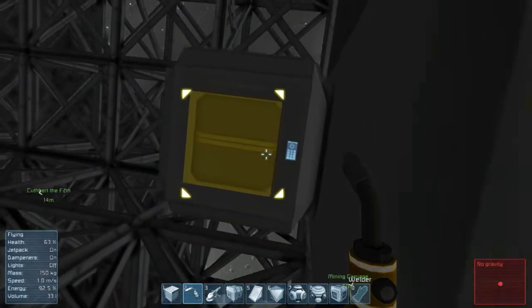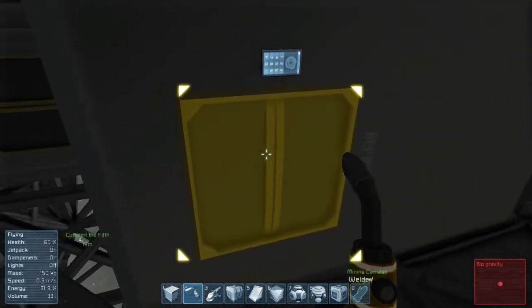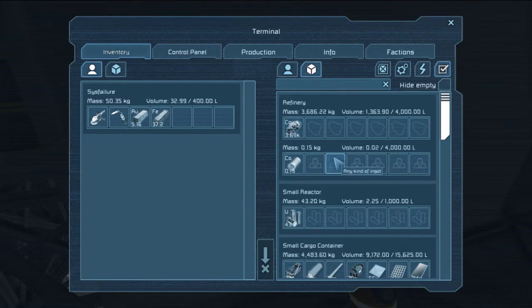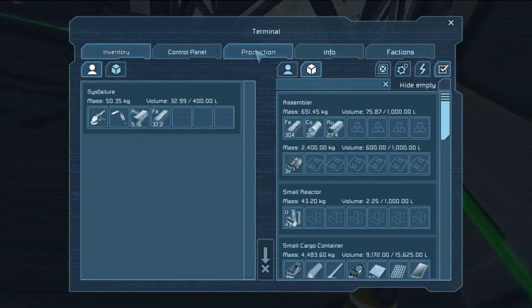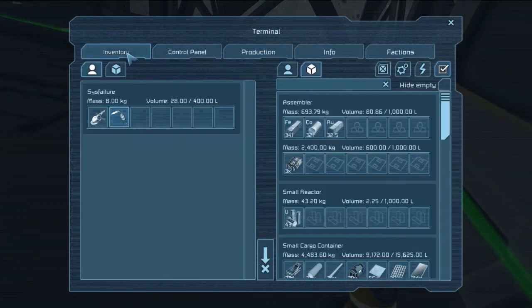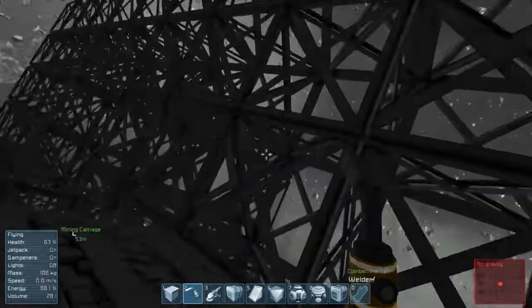It's actually run out. Might as well refill. I built a cargo container there just so it's hooked in, so we could just drag the things in. Let's put the cobalt in there, and the iron. So if I put these in here... clearly still very short on iron and cobalt. That's going to have to run for a little while so we can continue building the gravity generator.